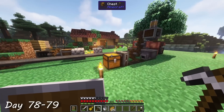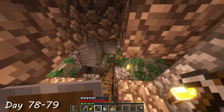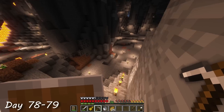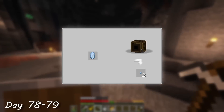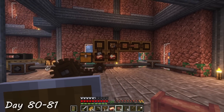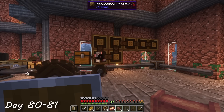For my next main goal — the potato cannon — I would need another precision mechanism, and at this point I had automated pretty much every raw material needed for this, except certus quartz. Not realizing that this could be super easily duplicated by growing a seed into a pure crystal and then mechanically crafting the crystal into two seeds, I popped down into the caves searching for as much as I could find. I then crafted them into seeds, set them growing, collected the precision mechanism, and crafted the potato cannon.